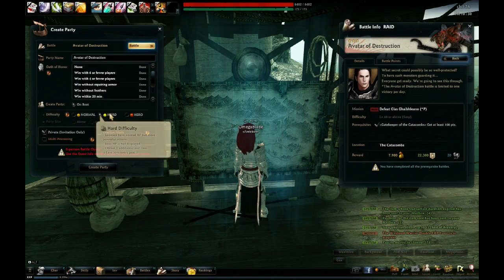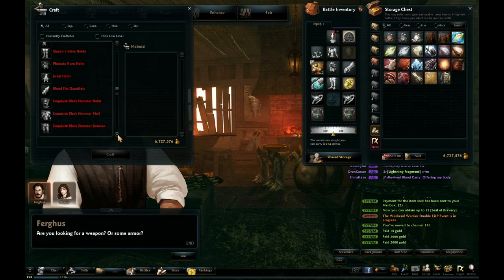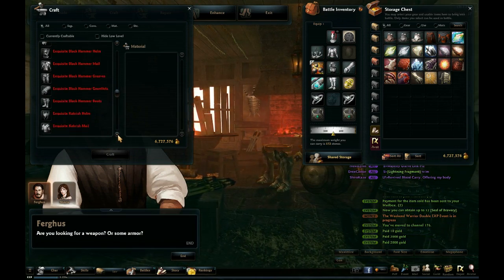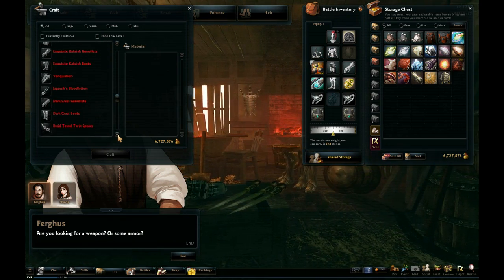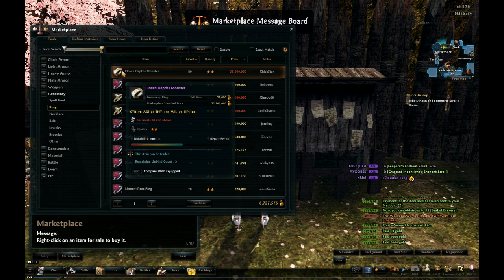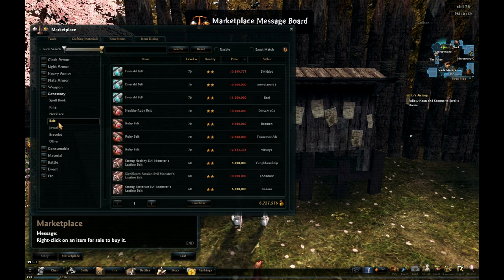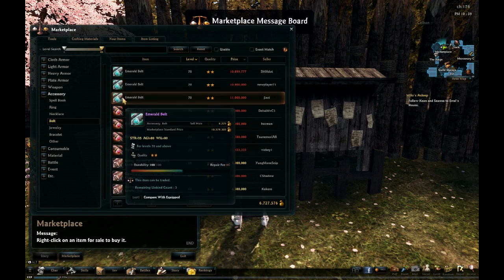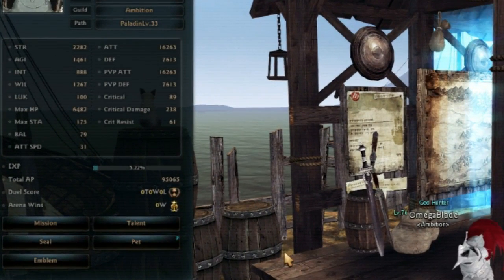Having a high skill level is all well and good, but you still need a little power to back it up. Picking the right weapons and armor is a very important step in character development, especially when you reach level 60 and the options get multiplied. Accessories are important too, but they don't carry all the nuances that make weapon and armor selection such an important process — with accessory slots, it's pretty much a straight line of upgrades. When building a set of gear, you'll want to focus on these stats, ordered by priority: Attack, Crit, Balance, Speed, Defense.